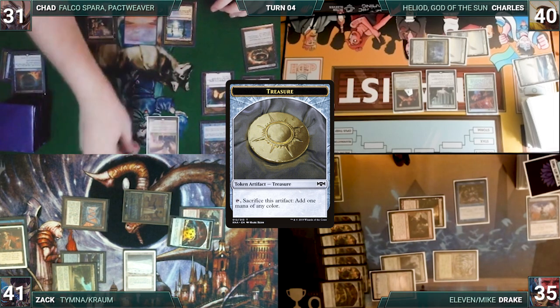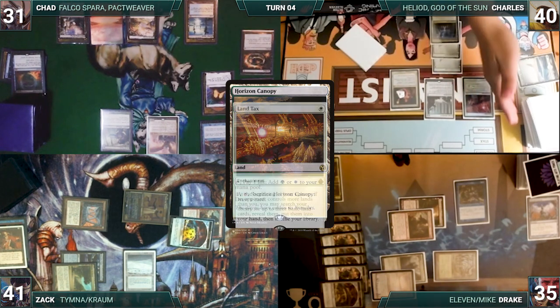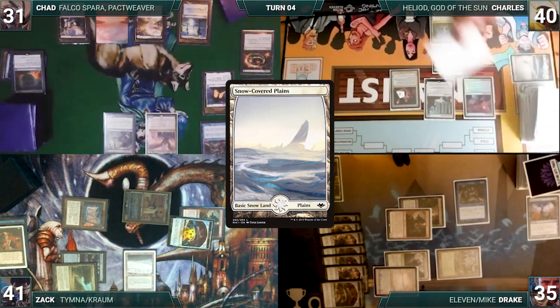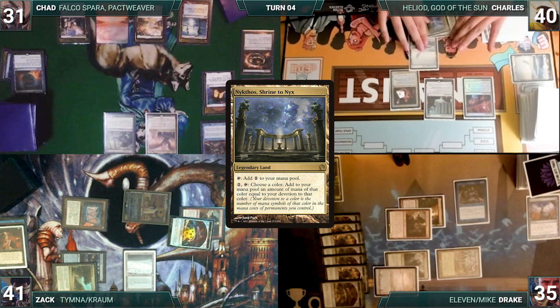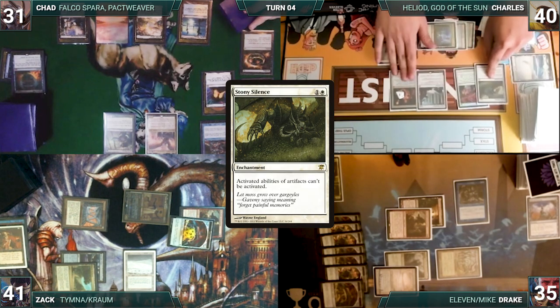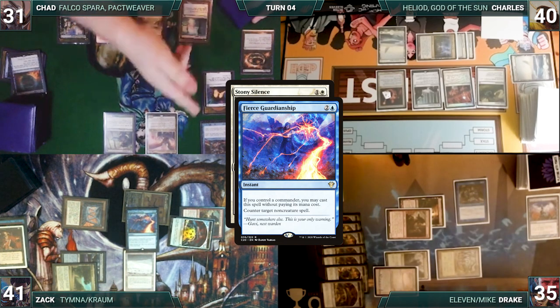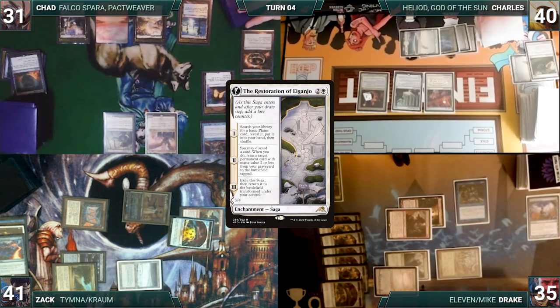During his upkeep, Chad wins his Mana Crypt roll. He draws and plays a Horizon Canopy. He decides to hold up mana and passes the turn. During his upkeep, Charles' Land Tax triggers. He fetches up 3 Snow-Covered Plains into his hand. He draws and plays a Snow-Covered Plains. He activates his Nykthos, adding 4 white. He casts Stony Silence, not paying for either Rhystic. In response, Zack casts Fierce Guardianship for its alternate cost, targeting Stony Silence. Both Rhystics trigger and Zack pays for Drake's, and Chad draws. Stony Silence is countered.